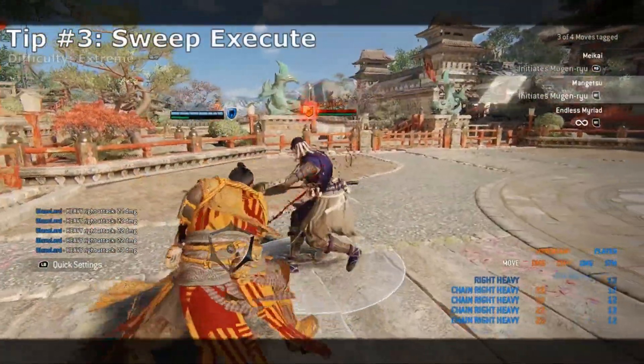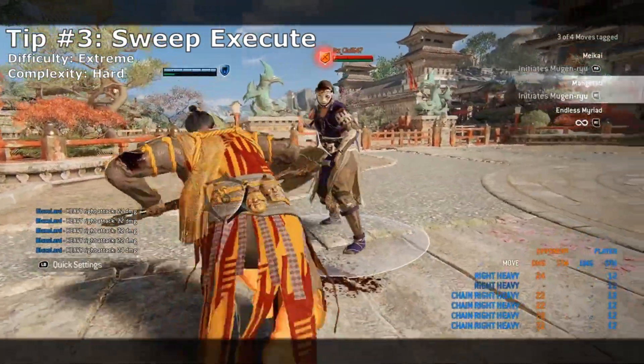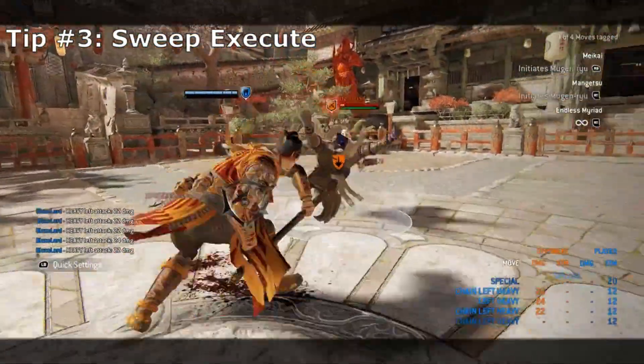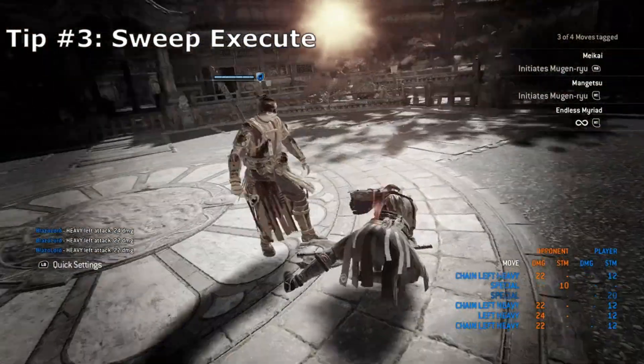For the final tip with sweep execute, most of you probably know that the heavy followup that hits a downed opponent after a sweep does not execute, since it hits your opponent's wake up armor. However, it is possible to execute your opponent off this sweep attack. This can allow you to force an increased respawn time for your opponent, regain your health and prevent a revive against that opponent.